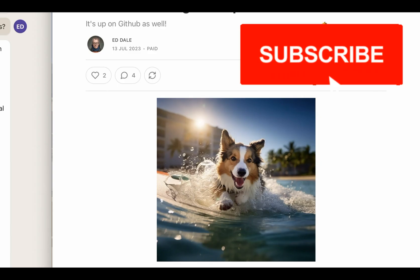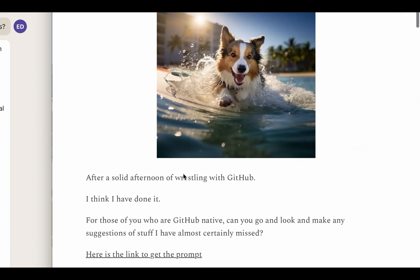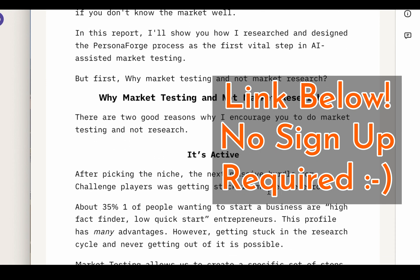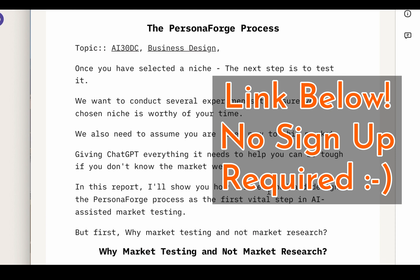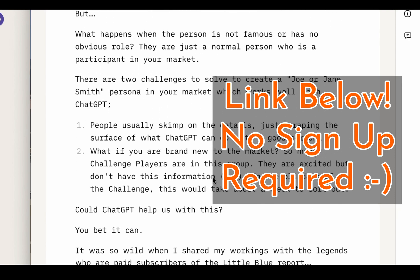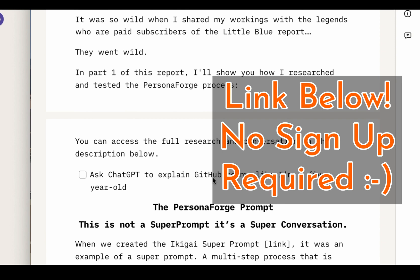I want to show you a couple of things. The little blue report — this is where the link takes you, it's available for you. This is a post I did just a few days ago so that the paid members of the newsletter could get access to the prompts early. I provided this report for everybody and you can access it by clicking the link below. I also do a podcast version of all of this stuff for paid subscribers, which is cool because some people — and I know I do — like listening in the car or walking the dog. This is a 34-page report on the whole thinking behind how I've created this part of testing a market, and my thinking on using market testing and AI. You can see it's all there, including part of my process so you can see how I'm thinking about and working through it.